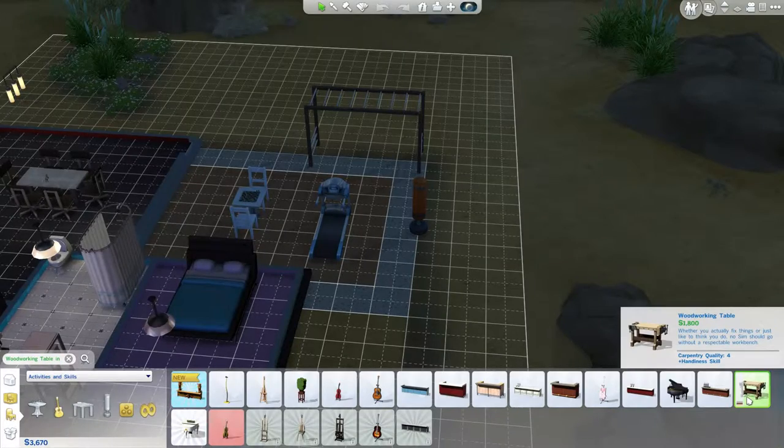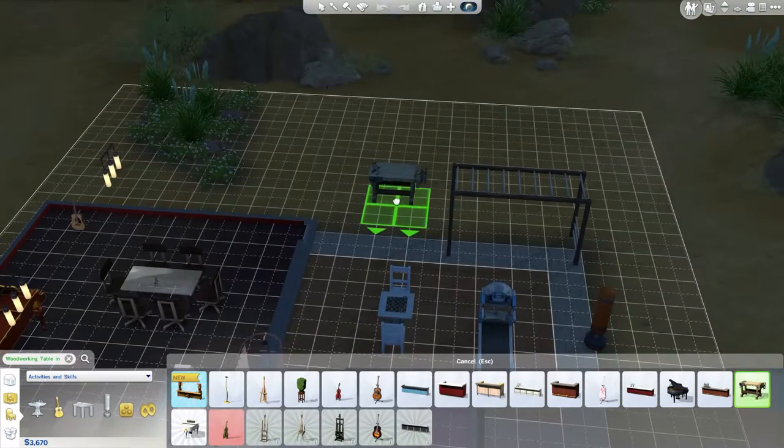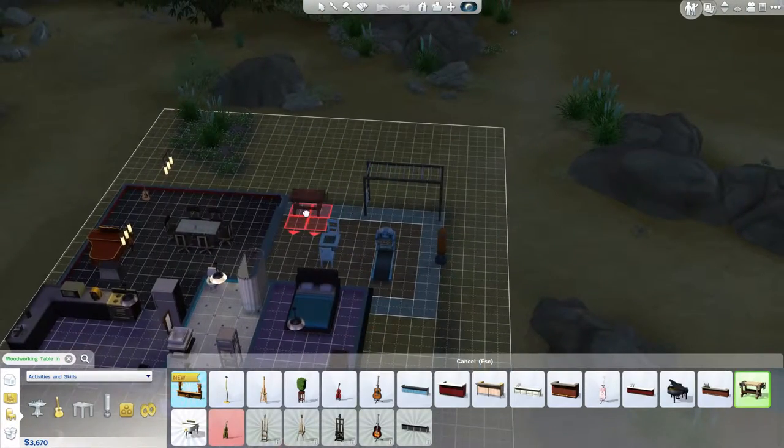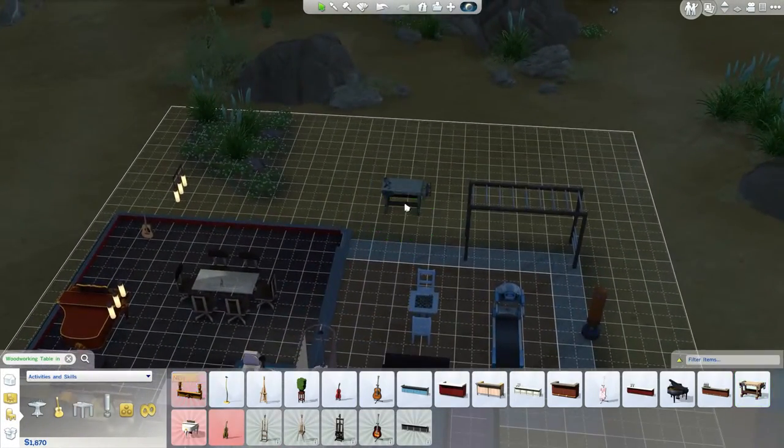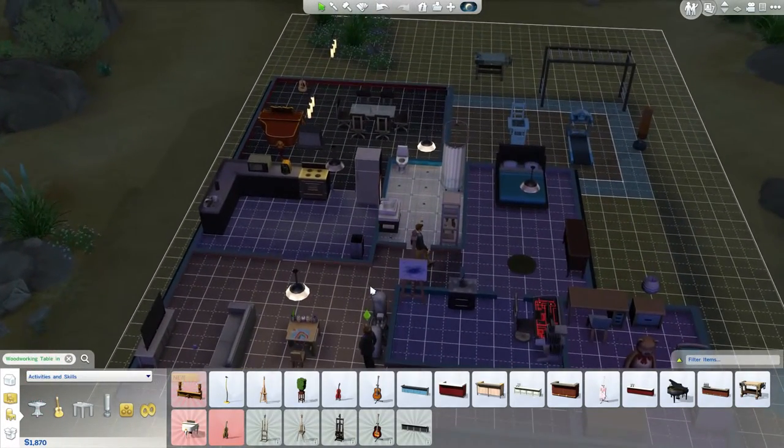We've had this woodworking table for a while — it actually improves handiness skills so we might do something with this. It's just like a random yard of stuff, lots of random things, but we'll go with it.